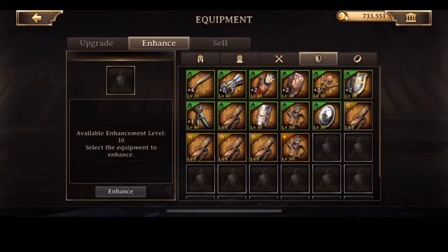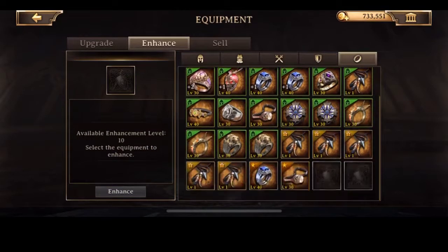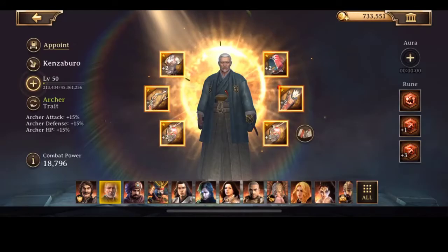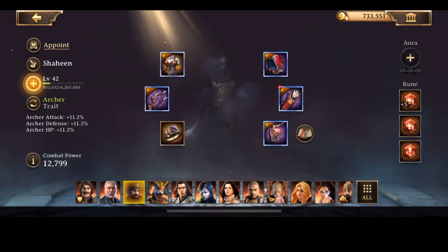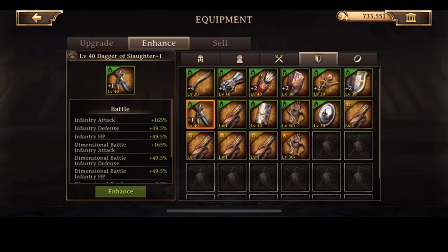Right here I'm just looking through all my different pieces of equipment, trying to determine what pieces I have duplicates of and what I can go ahead and enhance. I have a ring of slaughter — I have a duplicate, I'm going to go ahead and enhance that. I think I actually missed that out, but we can always go back and take a look at it again.